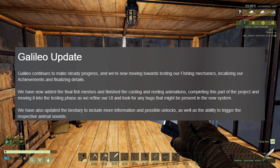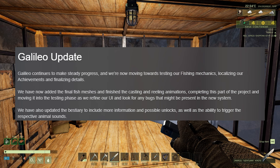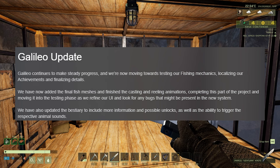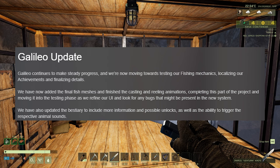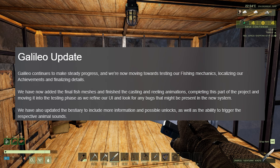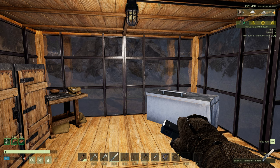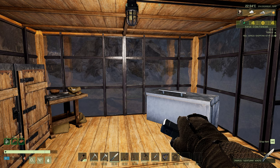Now onto some Galileo update news. The devs say Galileo continues to make steady progress — they're moving towards testing fishing mechanics, localising achievements, and finalising details. They've added the final fish meshes and finished the casting and reeling animations, completing that part of the project and moving into the testing phase to refine the UI and look for bugs. They've also updated the beastery to include more information on possible unlocks and the ability to trigger animal sounds, so you'll be able to flick through animals you've already discovered and press on one to hear its sound and identify it.